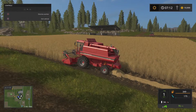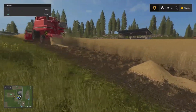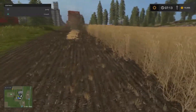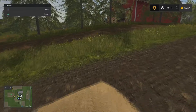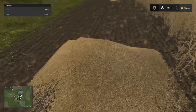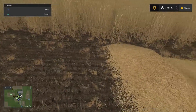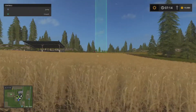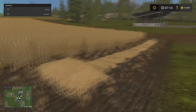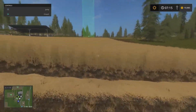We'll go ahead and hire a worker to finish off that field. I don't know if you can really see it, but they've added height maps to the crops now. So when you walk over these things, you actually raise in altitude a little bit. Same thing with vehicles — you run over these mounds and you'll actually bounce.